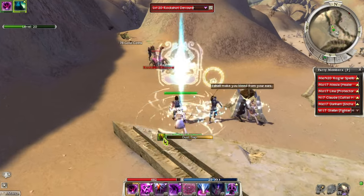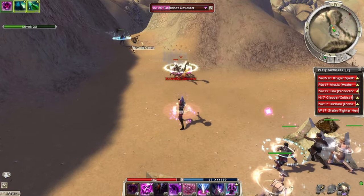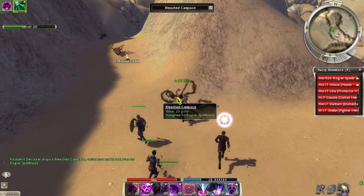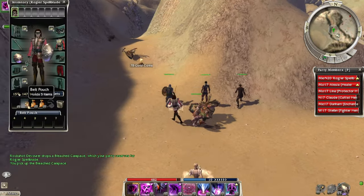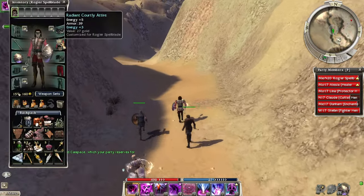A dust trap is a really good one — blinds my warrior for about seven seconds. Oh, another bleached carapace — how many do we have? We just need one more and we can get a max armor chest piece. Can we do it?